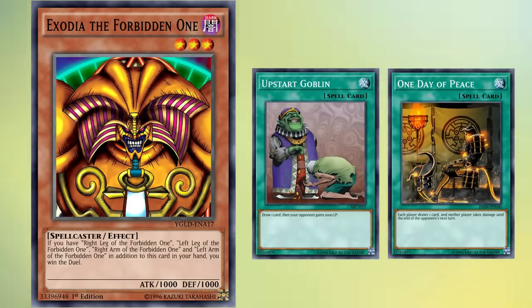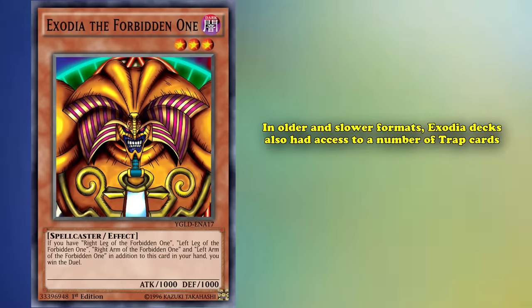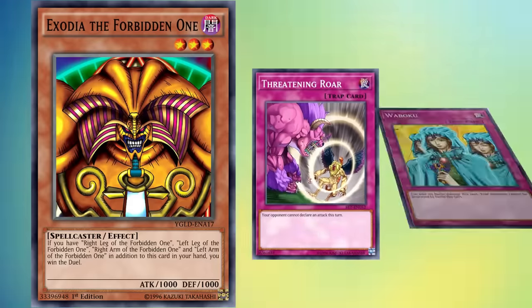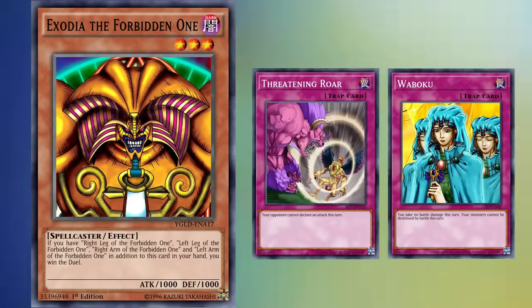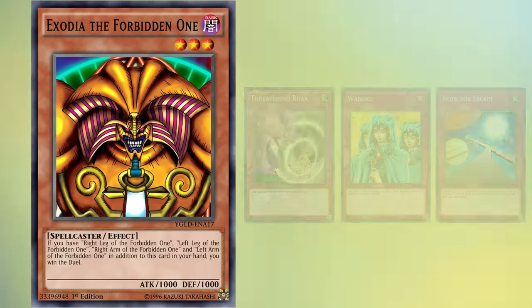Upstart Goblin and One Day of Peace, for example, are excellent choices for draw spells, since you can activate them at any point to keep running through your deck. In older and slower formats, Exodia decks also had access to a number of trap cards to help them draw. Reckless Greed and Jar of Greed were great ways to thin your deck during your opponent's turn, all while cards like Threatening Roar and Waboku protected your life points — if you even wanted to — as these variants also played Hope for Escape, a card which allows you to draw one card for every 2,000 life point difference between you and your opponent, allowing you to realistically draw up to three or even four cards at a time.